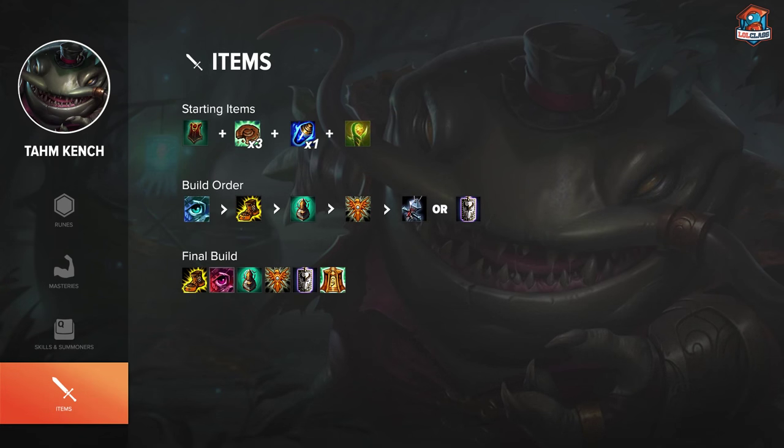Tahm Kench as a tank support goes fairly standard tank items. You want to start with Relic Shield — since he's melee, you can easily proc the charges — and rush Face of the Mountain as soon as you can. Mobi Boots are very useful for roaming and getting across the map, especially for your ultimate. Afterwards, upgrading to Targon's is a good option, or if you want to be more team-oriented, getting a Locket instead. Either way, you do want a Locket for your team. After that, you can go Randuin's for tankiness against physical damage, or Banshee's for magic damage tankiness.